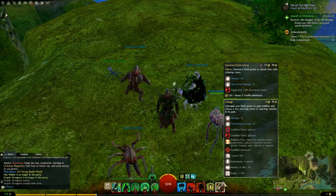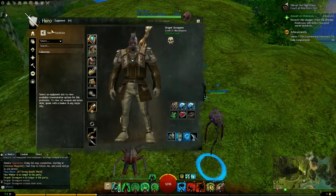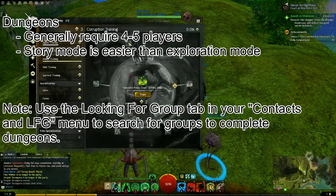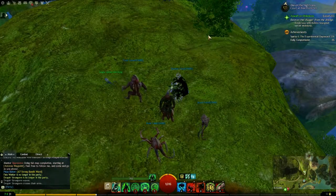Dungeons are basically group events that take place inside an instance, similar to the story instances that you've experienced while playing the personal story. Generally they require 4 to 5 players, and they will have two modes of play: story mode and exploration mode. At level 30 you'll only have the story mode available for Ascalonian Catacombs, but the exploration mode will unlock a few levels later at level 35. This pattern continues for each dungeon that you unlock throughout the game.